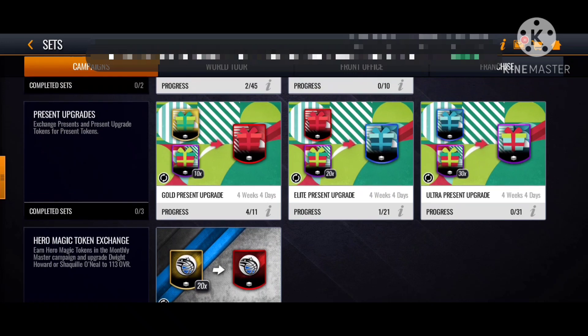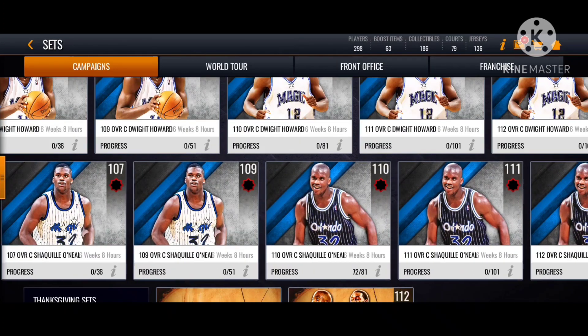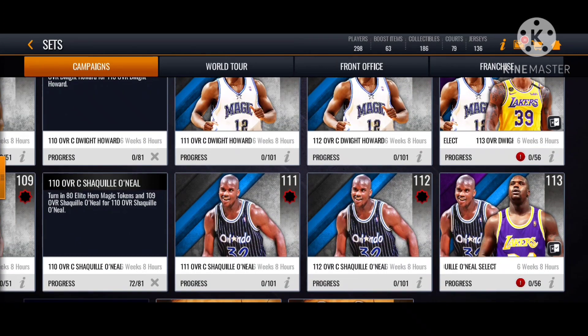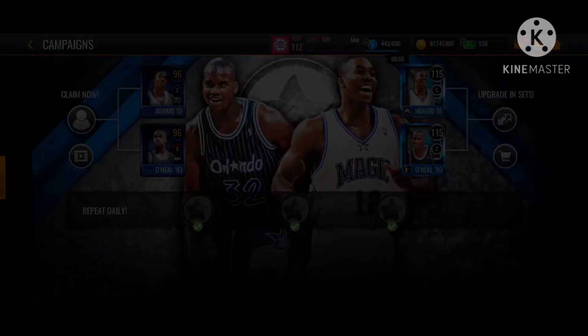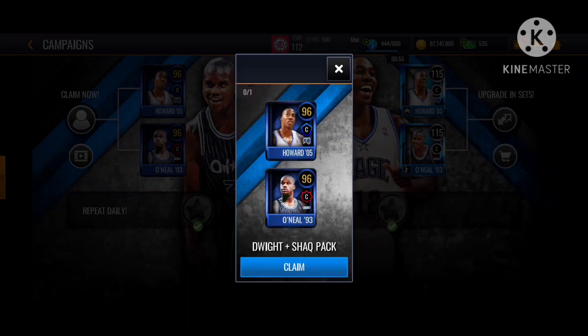Dwight is good, but I just need that rebounding from Shaq. He's a very good rim protector. Guys, you can start off from the 80 tokens - you can see the 110 overall Dwight. Whatever you are going for, you start off from these tokens, then use 1500 NBA cash to spend. That's how you get it very fast. I recommend you guys playing these events if you want Dwight or Shaq. You can see this little icon - that's how you claim your Dwight Howard or Shaq.